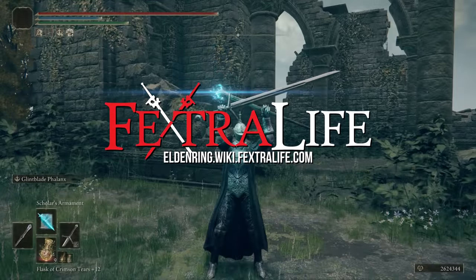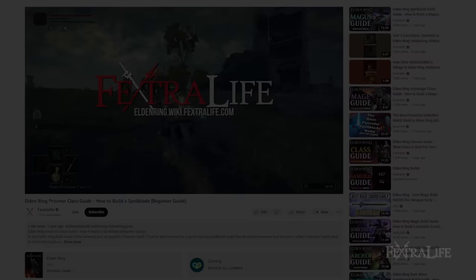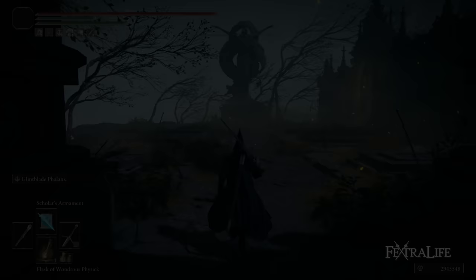In this Elden Ring video, I'm going to be showing you my Spellsword build, which is sort of a variation of the Spellblade and Magus builds I did earlier in Elden Ring's life cycle. People have been asking me to make an updated build, and this is kind of an offshoot that focuses more on stance breaks rather than critical attack damage.